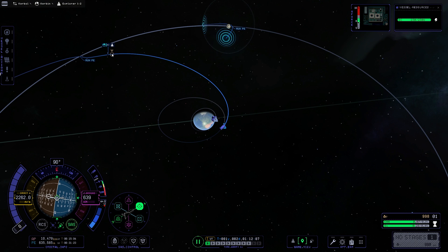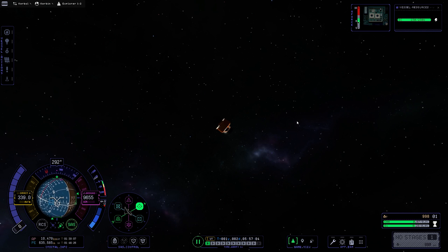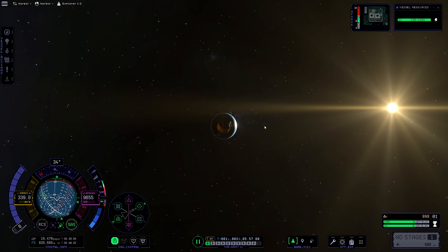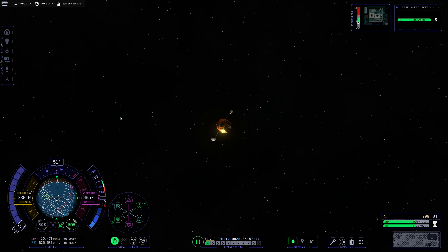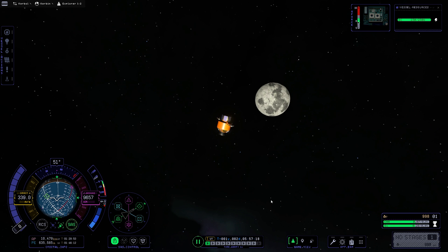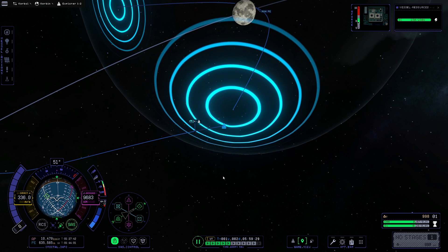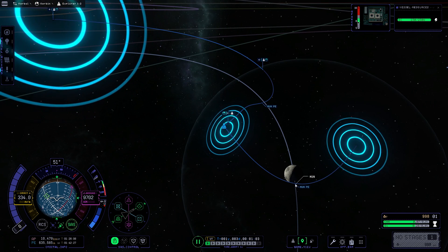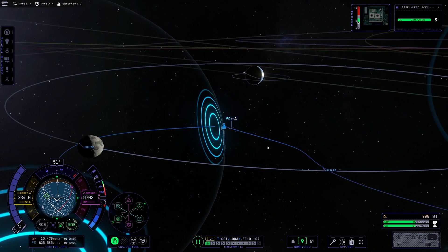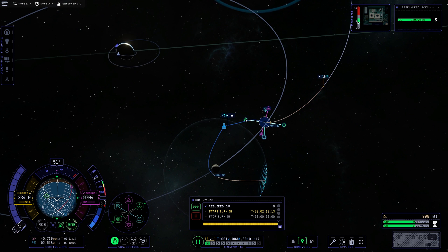Now that I'm on the way to the Mun, I time-warp to the Mun encounter and use that as an opportunity to set up my next maneuver node to get into orbit. KSP2, even after several hours of playing, still kind of takes my breath away with the visuals in some instances. Compared to KSP1, KSP2 really does add a lot to the game regarding visuals, which makes sense after over a decade of KSP1.